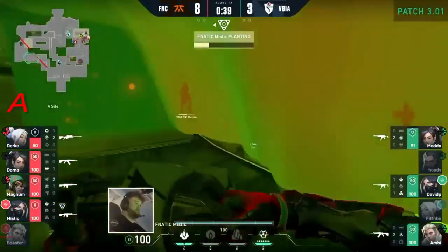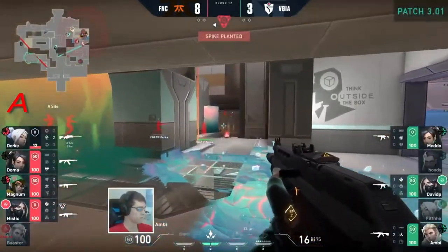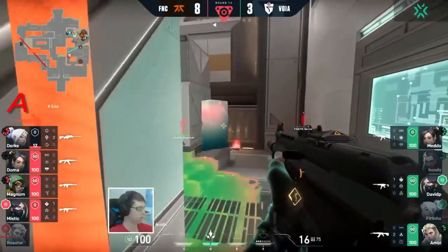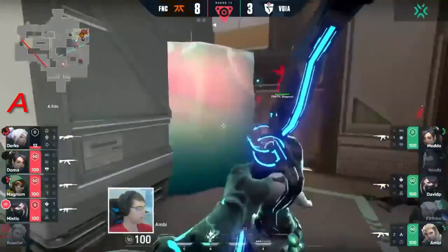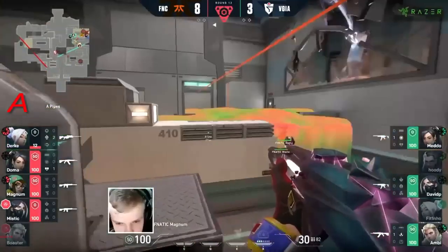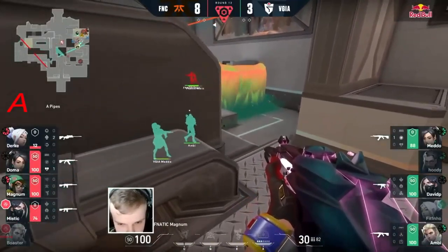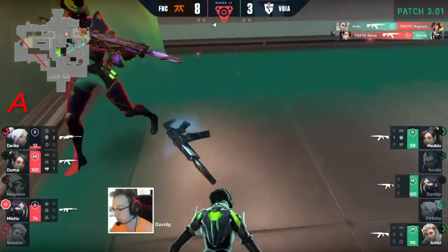We're also going to see the elevated Viper's pit once again - or did he fall off before he used it? Yeah, he went a little too far - not going to be using that one. But still they have an advantageous position. The Spectre pushing into the Viper's pit might not actually be that bad of an idea - get the closer range angle. The shock darts trying to clear out some of the people, some of the utility. For now it's the fallback from the majority, a bit of damage being done, and Magnum just trying to hold a snaky angle, but Ambi is more than prepared for it.